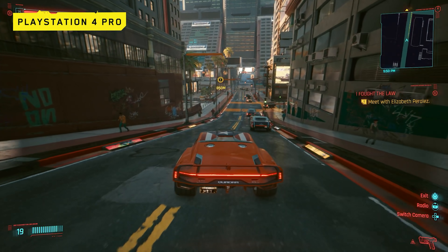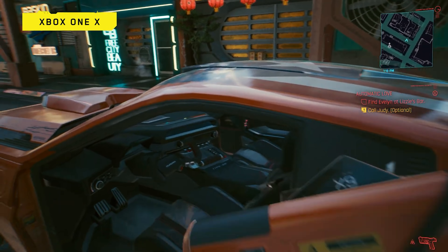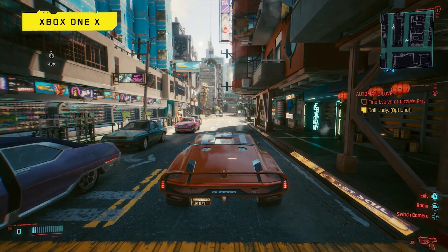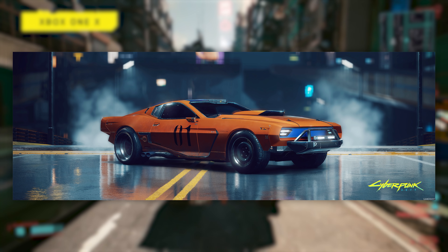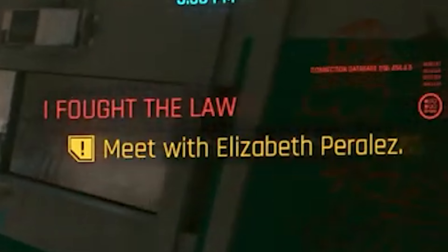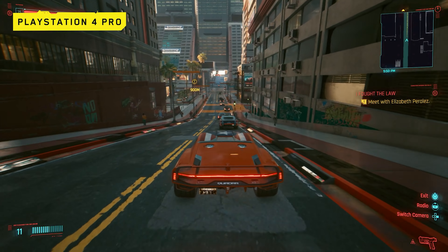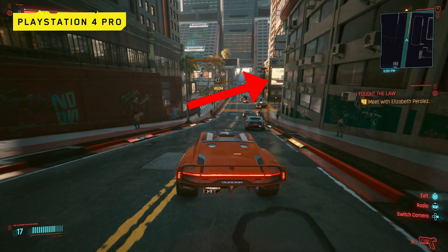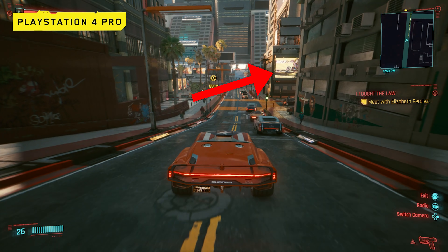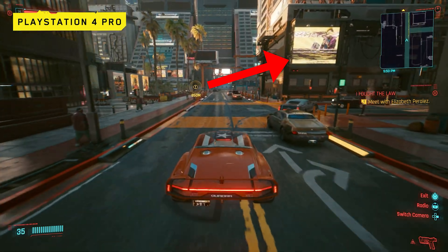Jumping into actual gameplay, we see the PlayStation 4 Pro rendering the open world of Night City just fine. Slowly driving the same Quadra seen in the Xbox gameplay — which seems very much like a Dukes of Hazzard easter egg — we've also seen this exact car in a screenshot released alongside the Rides of the Dark Future trailer, listed as a Quadra Type 77. In this clip, V is headed to meet with Elizabeth Perales, potentially one of the candidates running for Night City Mayor in 2077. We can also spot a number of noteworthy vehicles and advertisements, including the Vilfort Alvarado, Mahir Motor Supran, and Archer Hela. There also appears to be a bug with the digital billboards during this scene, and you'll see more oddities that look more like a bug later in this clip.